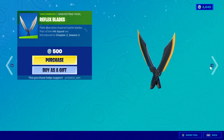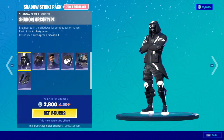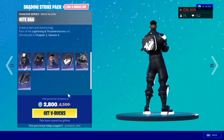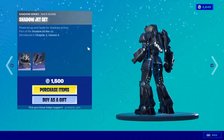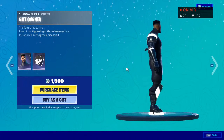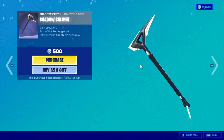Moving on, we have the Shadow Strike bundle. You get Shadow Striker, Knight Gunner, and Mega Team Shadow — three skins each with a backpack — for 2800 V-Bucks. You can also buy each one separately with a backpack for 1500 V-Bucks. The pickaxe for 800, and a combo for 500 V-Bucks. There's also a cool-looking pickaxe for 500 V-Bucks.